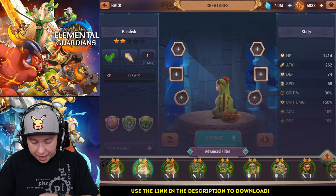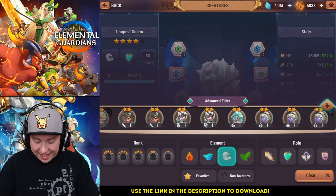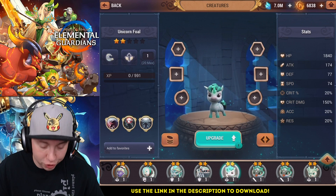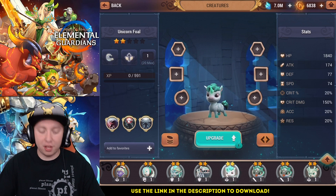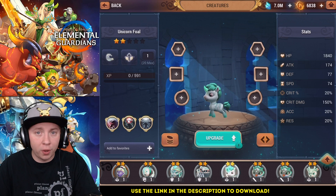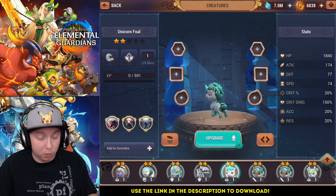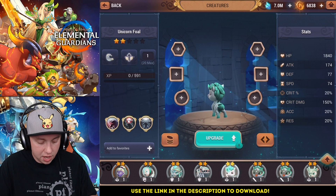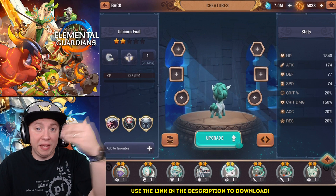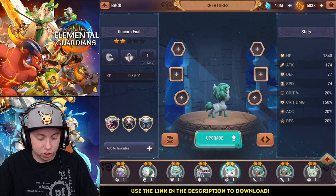Finally, I want to touch on one more unit to look out for: the wind unicorn. It's a two-star obtainable unit that looks like a My Little Pony — very cute but extremely useful. The wind unicorn has the ability to block beneficial effects on enemies for two turns, stopping bosses from receiving those annoying buffs that make them so strong. Not only that, but it also removes two negative effects from your team and provides a healing buff as well. So the wind unicorn can block enemy buffs, cleanse your team, and boost healing — a very very strong unit you should be on the lookout for.